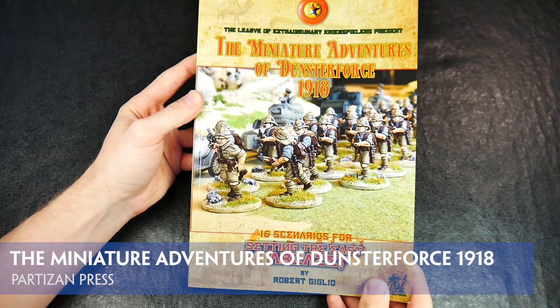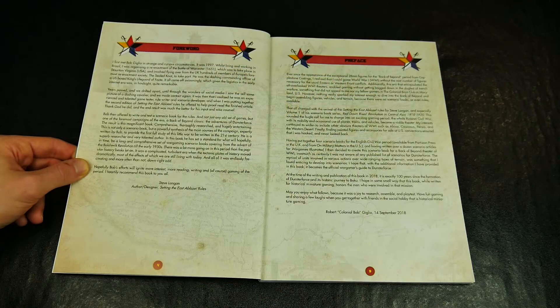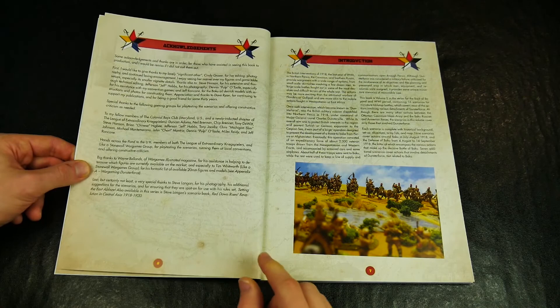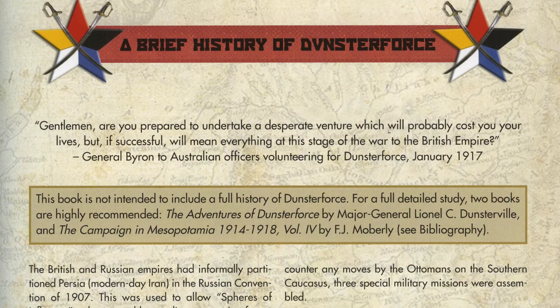The Miniature Adventures of Dunstforce 1918 Scenarios and Rules are contained within an A4 softback book consisting of 160 pages, written by Bob Giglio and produced by Partisan Press. There are 16 scenarios outlined in the book, plus 8 appendices and a biography, covering the historical events and additional information on the uniforms, equipment, and further reading options.